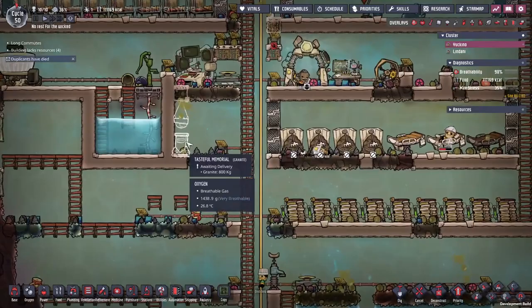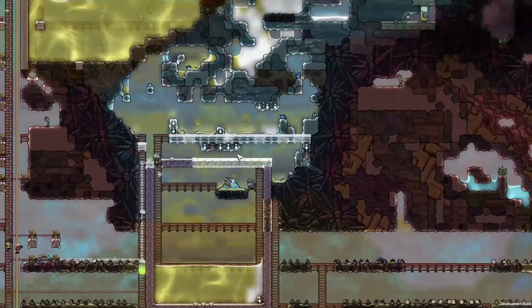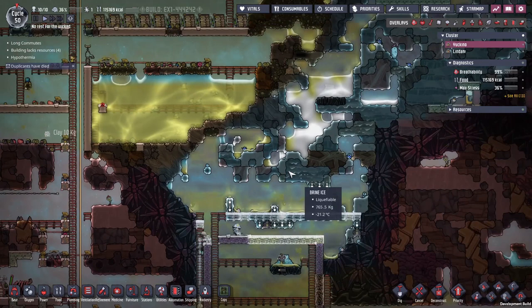In the meantime, today's plan is to become fully self-sustainable on this asteroid. That means harnessing this polluted water vent and this polluted slush geyser, then also harnessing the cool slush geyser. We'll store both outputs - one hooked up to oxygen, one hooked up to crops - which should provide all our food and oxygen needs for the foreseeable future.